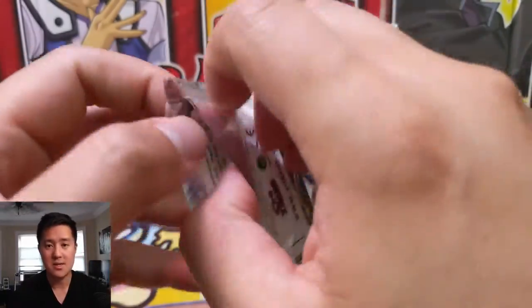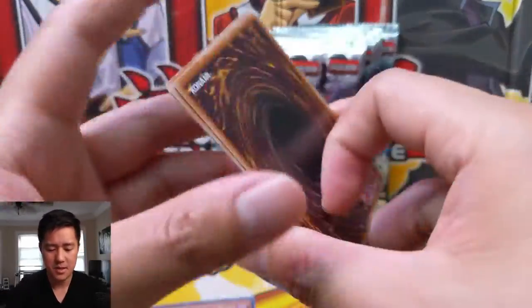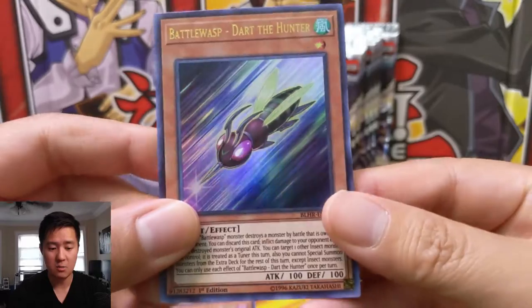Some of the cards that we're looking for: the Borrelsword Dragon, the Sky Striker Mobilizing Gauges, a very cool Black Luster Soldier card, and the Owl Mirage.